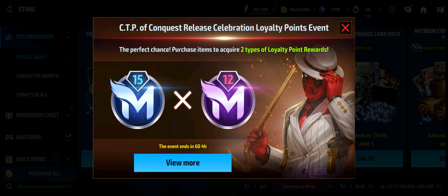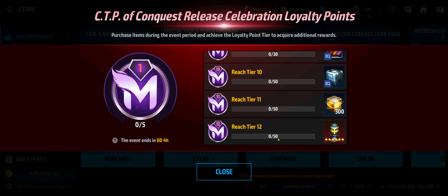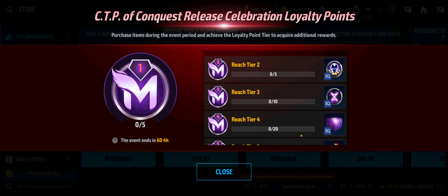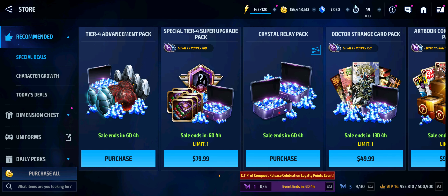Speaking about the Shadowland shop, nothing really too different — same items that we kind of expected. There is a CTP of Conquest release celebration loyalty point event for the whales. You get normal rewards and 12 additional ones, and at level 12 you unlock a CTP of Conquest. But buyer beware — getting up to stage 12 is not going to be cheap.